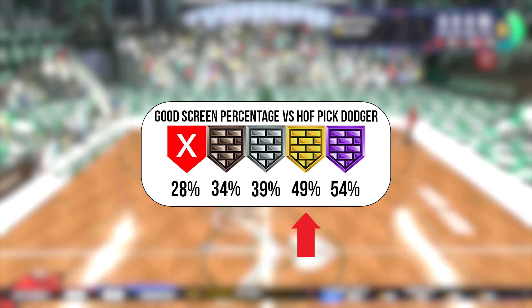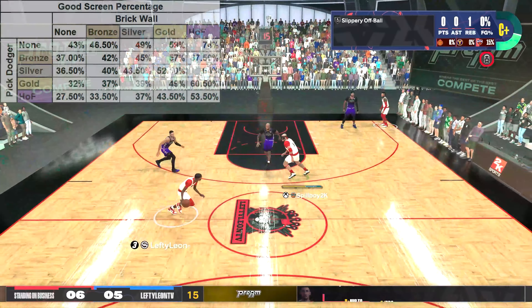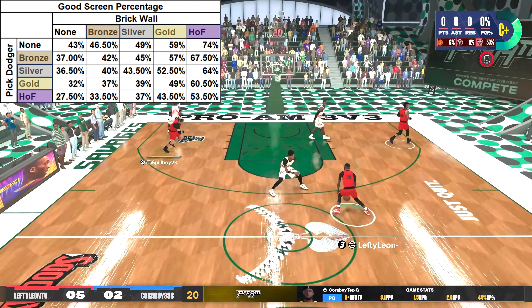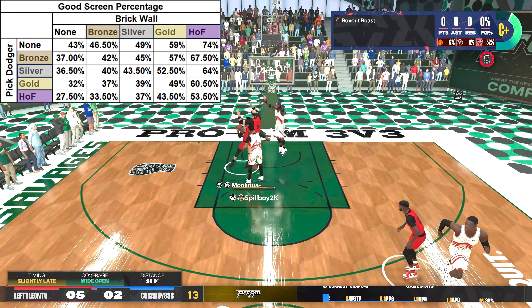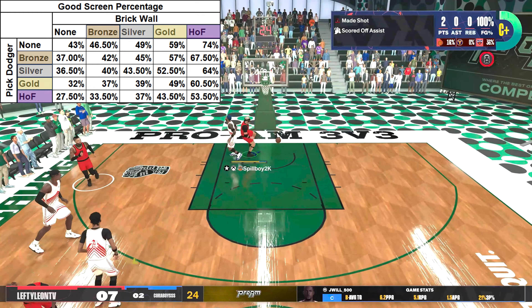We can see a good screen percentage of almost 50% at the gold level. Gold Brick Wall definitely seems to be the sweet spot, especially with the Hall of Fame level not showing a huge increase in this scenario. Here's the full graphic for every badge level, and if you're a big man setting a lot of screens, I would definitely aim for at least Gold Brick Wall for the best results. If you're a primary defender, you should look to at least get Gold Pick Dodger. However, if you're not the primary defender, Silver Pick Dodger offers great value as well, and it really depends on what you want out of your build.